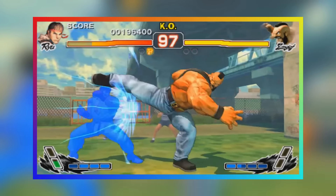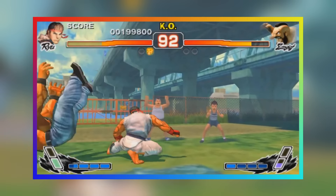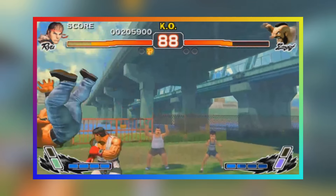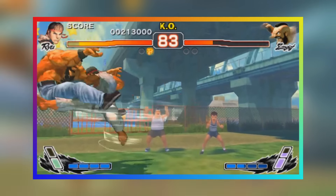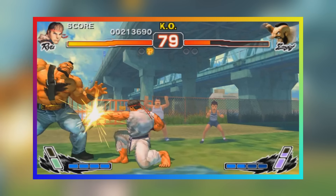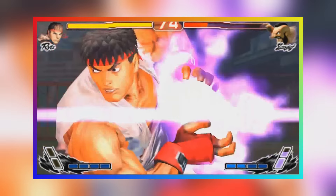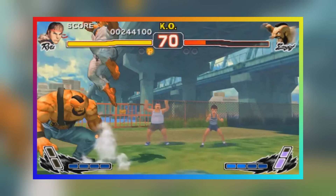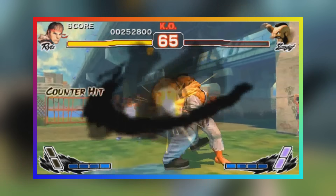Ono also decided to make the game more approachable for casual fighting game fans, and his way of doing this was by making the 3DS's bottom screen usable during fights for players to pull off moves and combos in addition to using the system's traditional button layout. In order to make the game run well at a constant 60 frames a second, some downgrades had to be made however. Stages are no longer rendered in real time, background NPCs were removed to save on resources, and character facial expressions when being hit by a big ultra combo aren't as expressive as their home console counterparts, but other than that, 3D Edition is identical to the home console version.